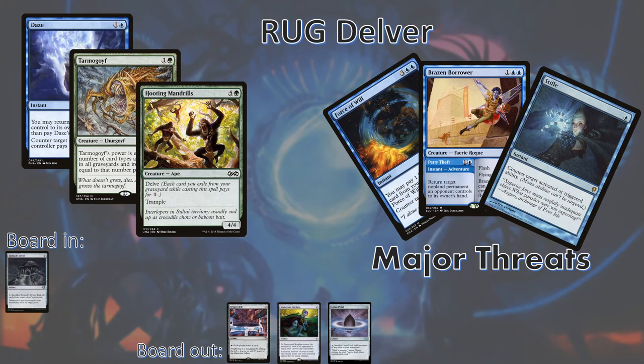RUG Delver likes to play the fair game and they're going to have lots of ways to interact with us. With Brazen Borrower and Force of Will, they'll be able to bounce our permanents and counter our spells respectively. Stifle is also a huge problem here and could also come up against certain blue-red Delver variants, so watch out for those cards and play around them whenever you can. Since this is a control deck, we definitely don't want our Temple Bells in here as letting them draw more removal or countermagic is not something we want as we're comboing off. Sorcerer's Spyglass is also not particularly effective against a lot of RUG Delver's threats. We can shave off one Lotus Petal in exchange for our full four Tormod's Crypts — this will allow us to reduce their Threshold abilities, shrink their Tarmogoyfs, and their Hooting Mandrill paying abilities. Basically, fighting them over the graveyard is one of the few things we can do other than try to combo off faster.